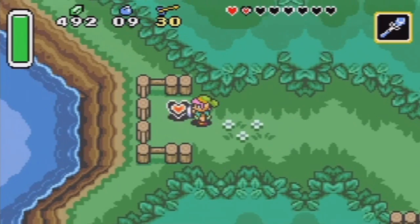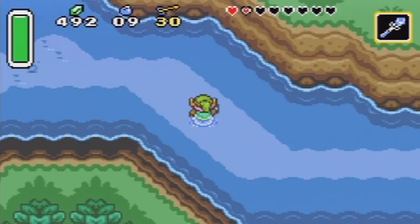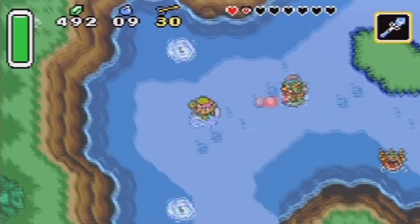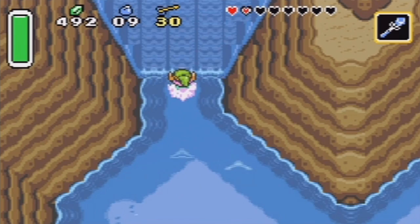If we want to come over here and get this piece of heart, it makes it mega easy if you come here right after you get the flippers, instead of going out of your way to get it later. But there is more to this place than meets the eye. Let's go back outside the river — the Zora's domain — and come up this way. There's always hidden stuff behind waterfalls, so let's go here.